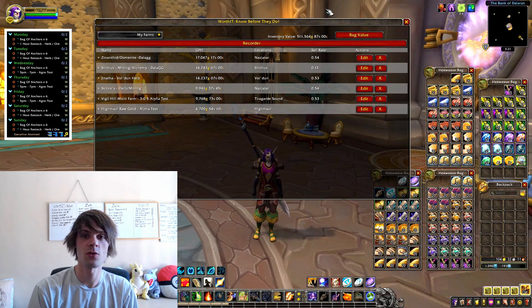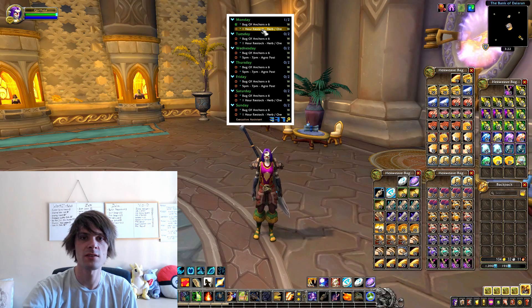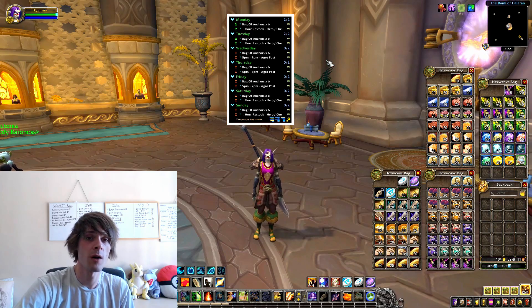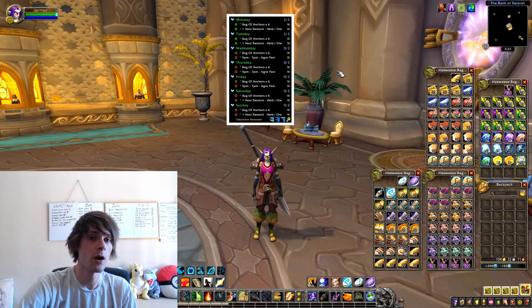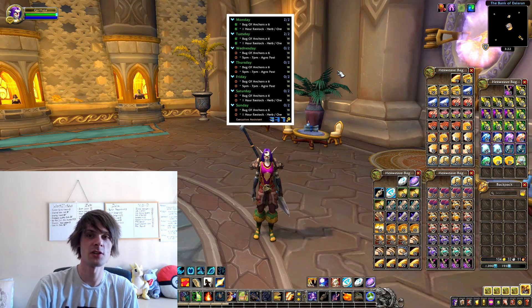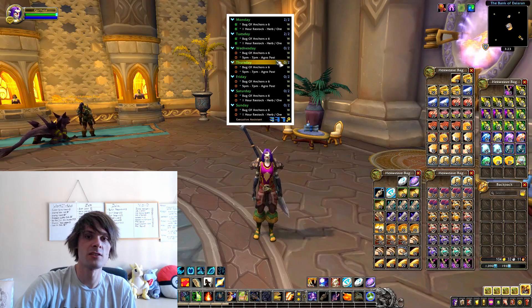We've been doing our daily cooldowns for the Bag of Anchors on all six characters, and we can do that again on Thursday. So for our weekly setup: Monday was the Visual Hill farm, and today was the Xenanthid farm. I'm doing herb and ore multi-farms since I have both mining and herbalism — I'll prospect the ore I get and use the herbs for alchemy, giving me gems to craft and sell, with the remaining uncut ore sold on the auction house.